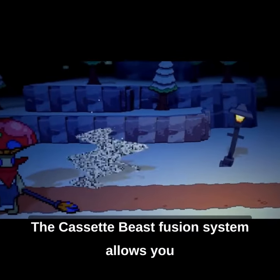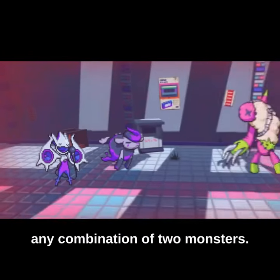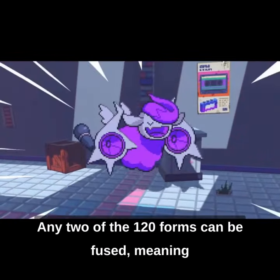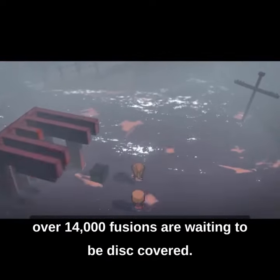The Cassette Beast Fusion System allows you to generate unique fully animated sprites for any combination of two monsters. Any two of the 120 forms can be fused, meaning over 14,000 fusions are waiting to be discovered.